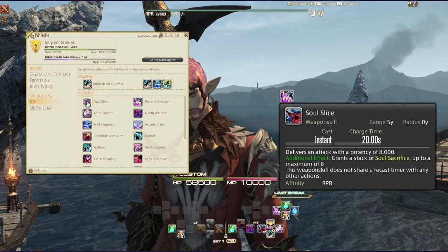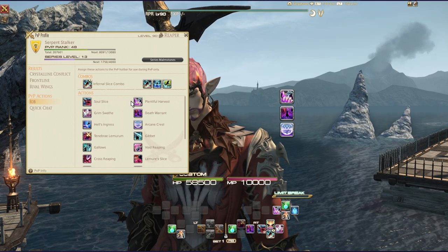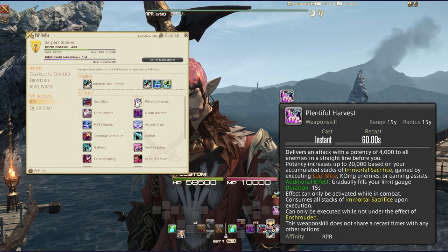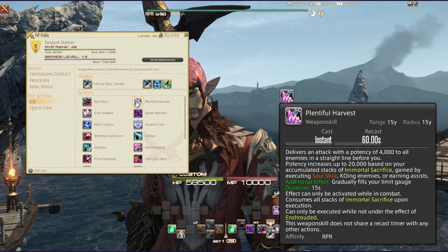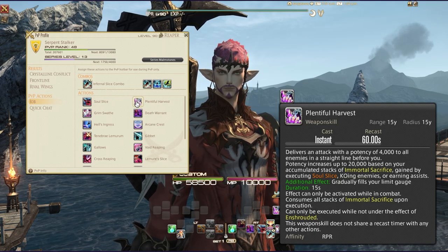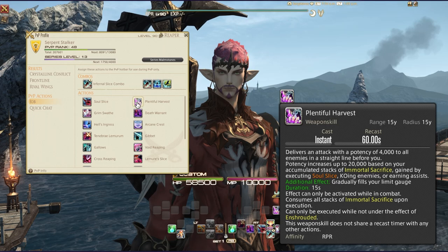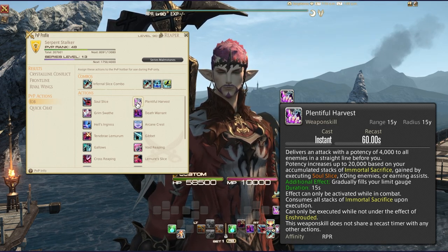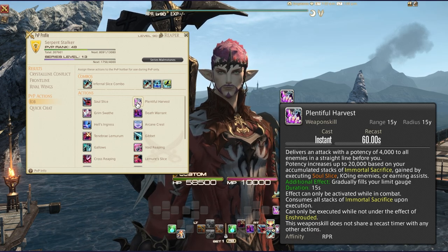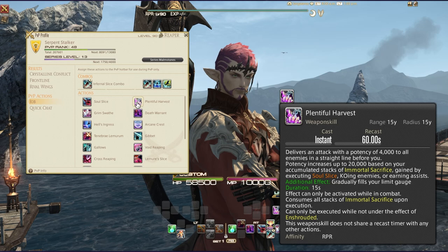Soul Slice is a charged ability — you get two charges with a 20-second charge time, delivers an attack with a potency of 8000, and grants a stack of Soul Sacrifice up to a maximum of eight. Then you have Plentiful Harvest, with a 60-second recast. It delivers an attack with a potency of 4000 to all enemies in a straight line, increasing up to 20,000 based on accumulated stacks of Immortal Sacrifice. KO-ing enemies or earning assists fills your limit break gauge. It consumes all stacks upon execution and can only be used while under the effect of Enshroud.